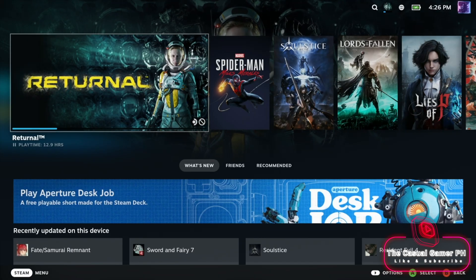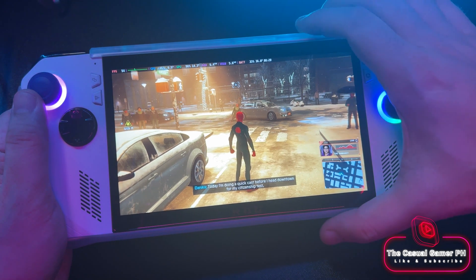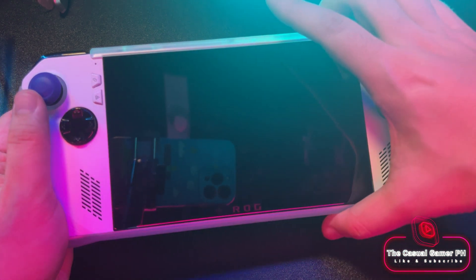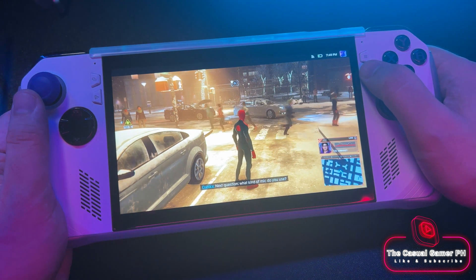And we are done. We can put the Ally to sleep and wake it up using the power button, and we have fully functional face buttons.